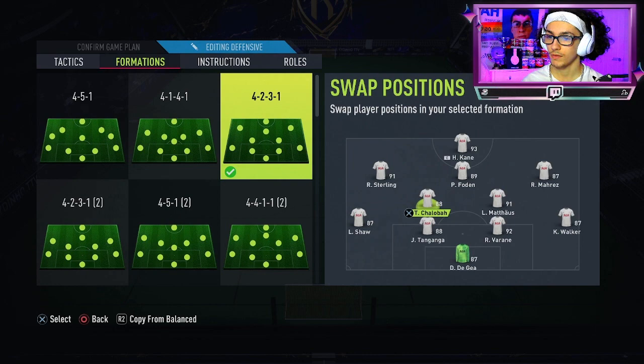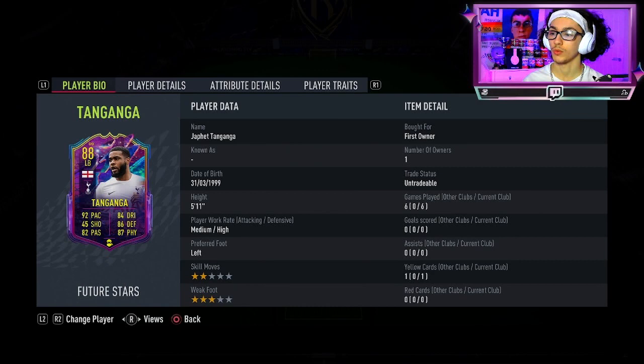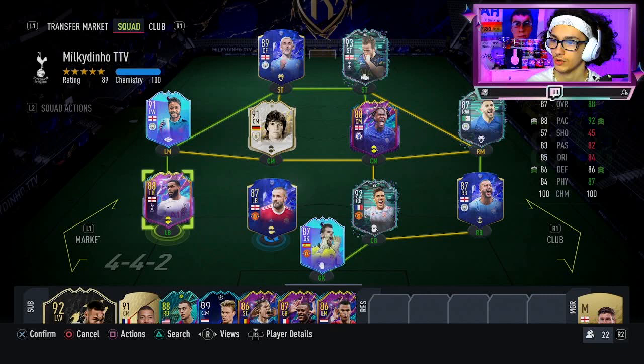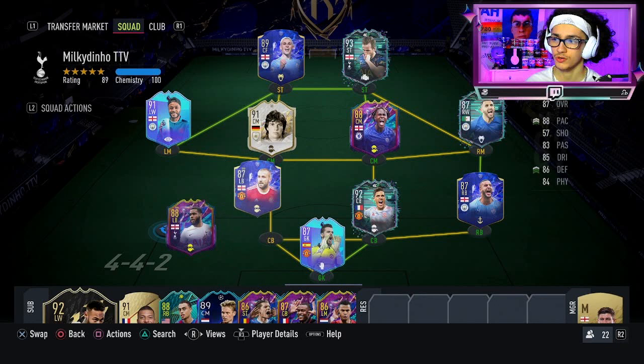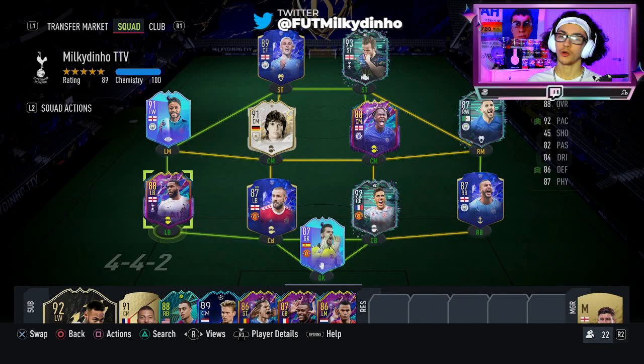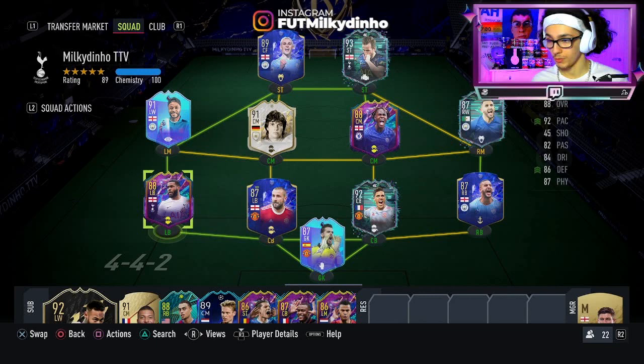I didn't really notice any issues with defensive awareness going down when you play a fullback at centre back. I think that only happens when you start them at centre back from the squad screen — if you start him at left back and change in-game, it doesn't affect it. Man was playing like a literal mixture between Lacroix and Kante. When he was playing centre back, he was like Lacroix. When he was playing CDM, he was like Kante.